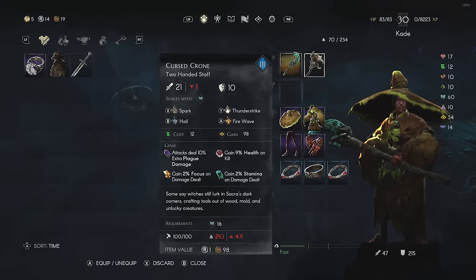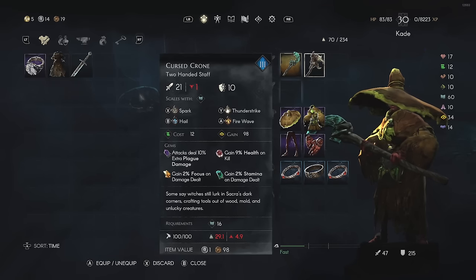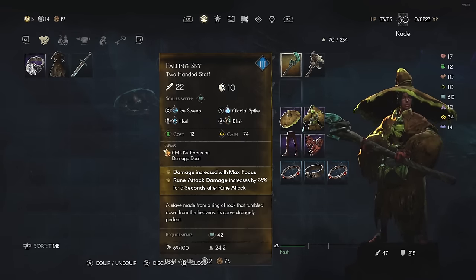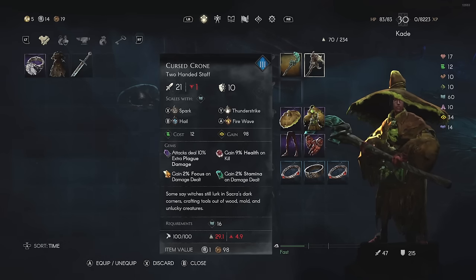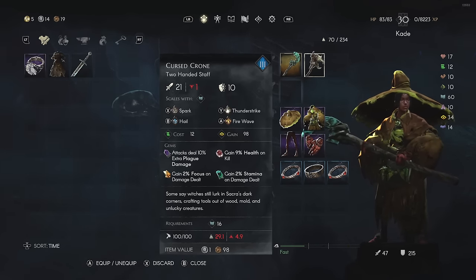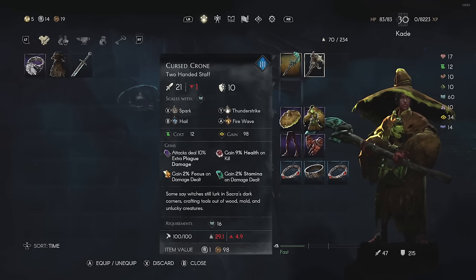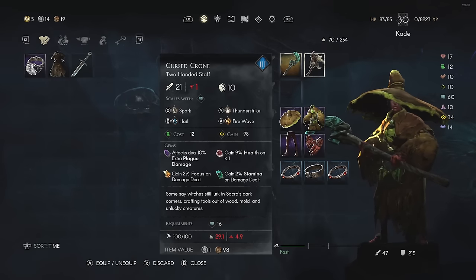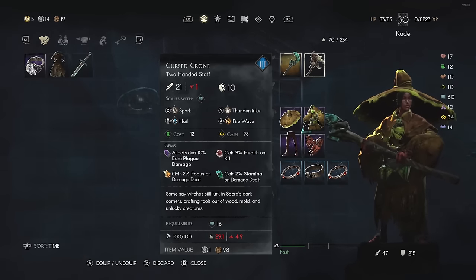The normal staff is also an option because compared to Fallen Sky, you can specify the type of rune abilities on it. On legendaries, you cannot change the runes - they're set in stone. With normal items, you can pick and choose. On this staff I have Spark, Hail, and Fire Wave - three attacks with elemental differences: Spark is lightning, Hail is ice for CC/freezing enemies, and Fire Wave for burst damage, giving varying elemental options depending on enemy resistances.